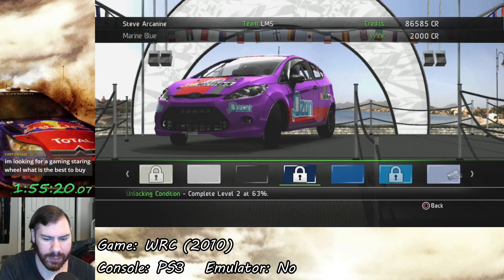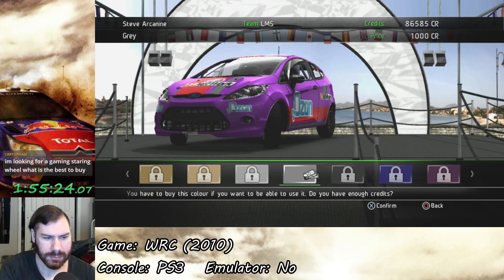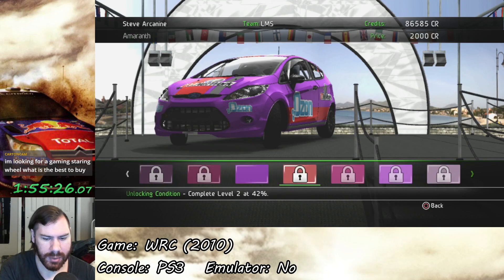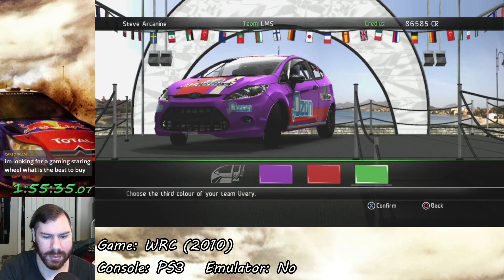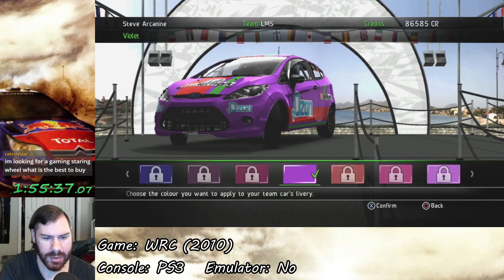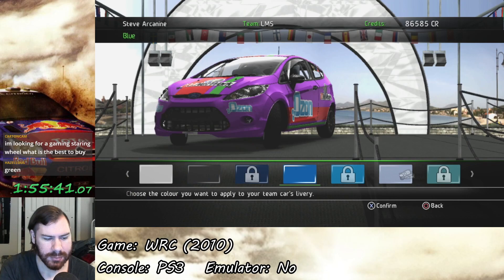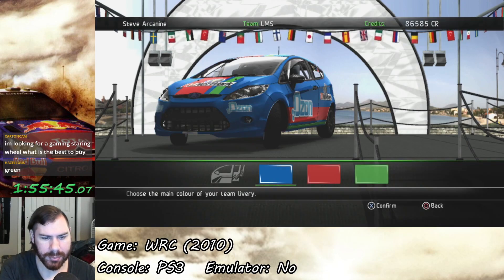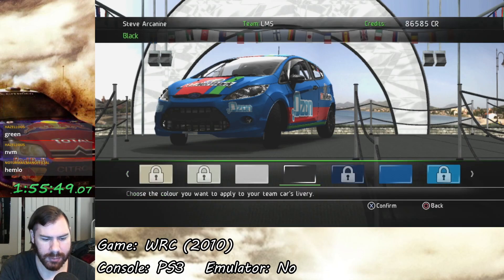So we unlocked gray — I think that's the only color we unlocked. I need to do something about the small stripe; don't know what color works for it. Actually, instead of changing the color of the small stripe, let's change the body color. Yeah, let's do blue with the red large stripe — that might work.